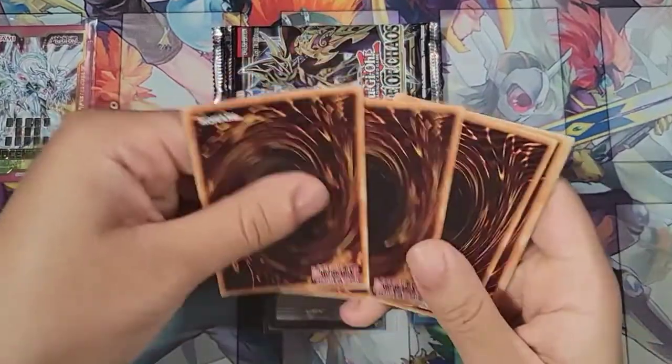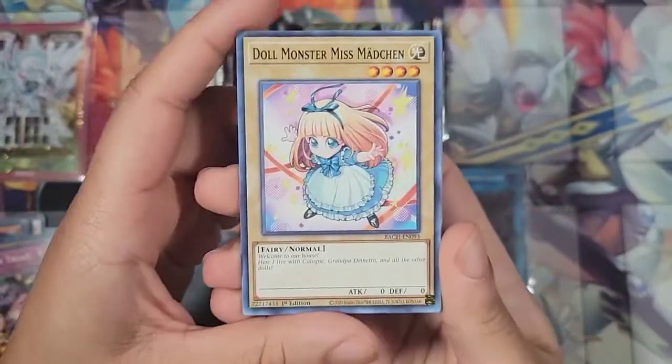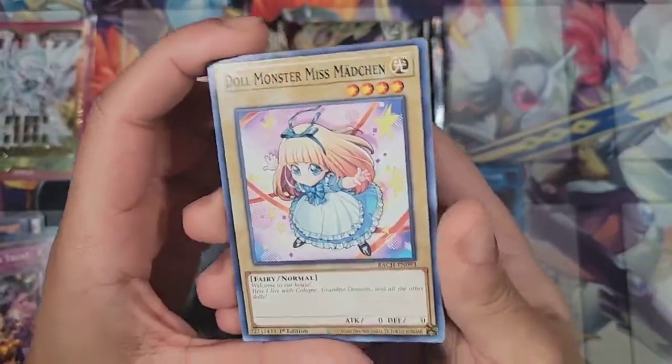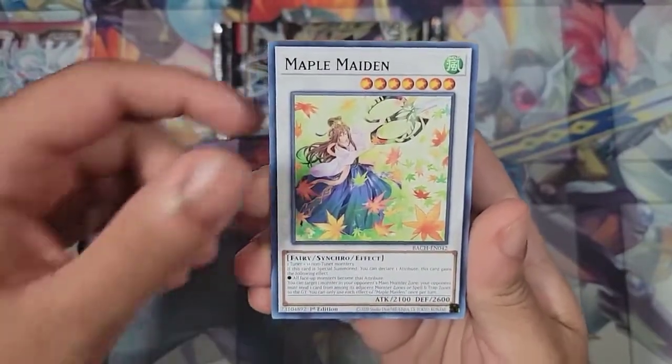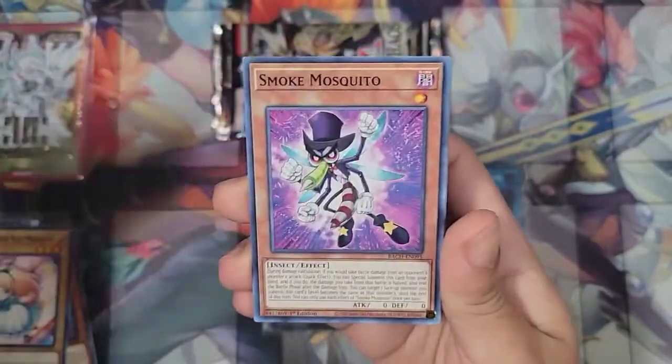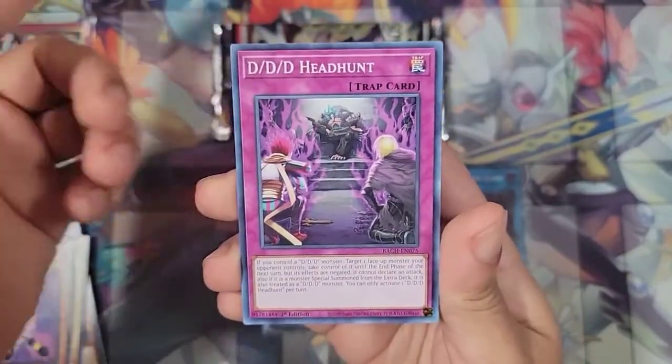Respectable. Alright, so we're packing in. Usually my locals would give 5 packs, but now they've been doing 6, which is great. Dull Monster again — this is another card from the lore. Meeple Maiden. Smoke Mosquito. DDD support — I forgot that's in here. Headhunt.